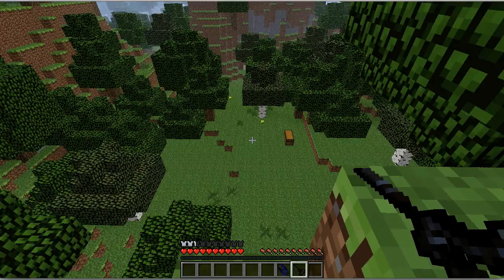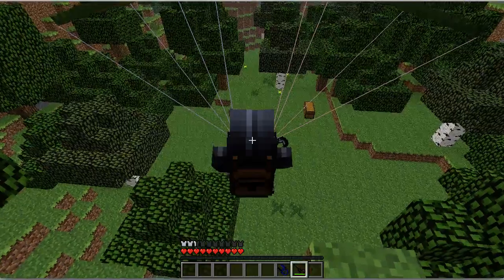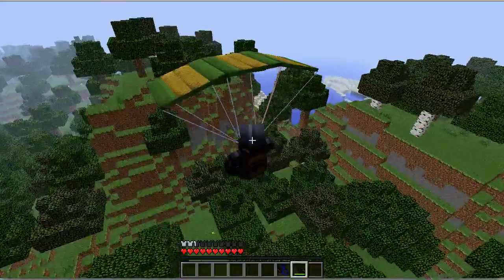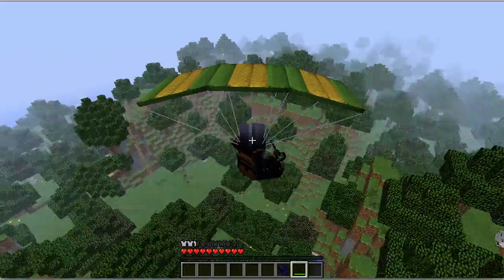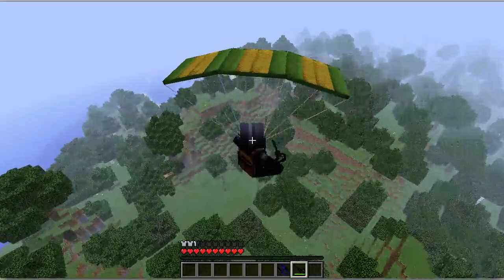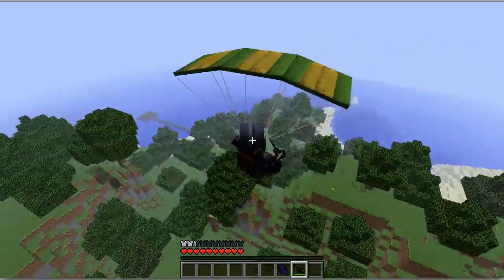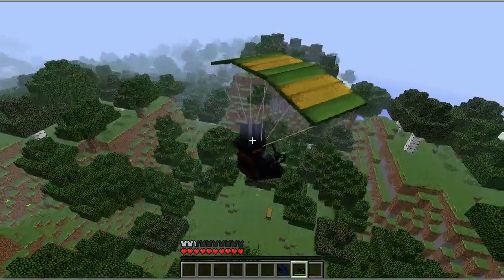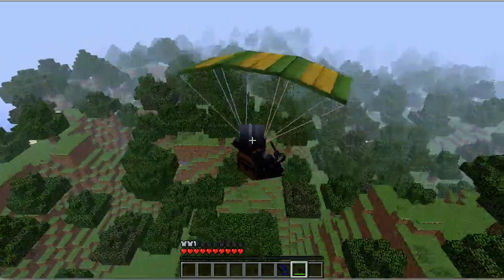But you will see why I like this mod so much. To activate the device, you right click — or use the same button that you would use to use a tool in Minecraft. I forgot the exact input on a Windows computer since I'm using a Mac. And to fly up, press the spacebar.